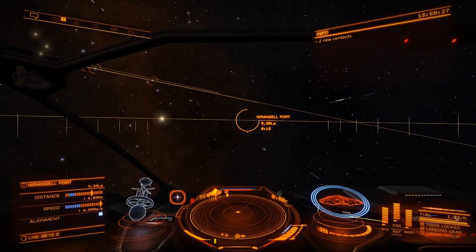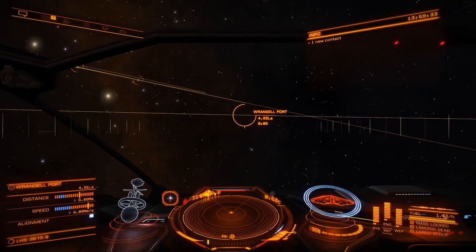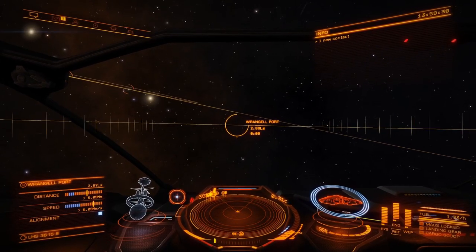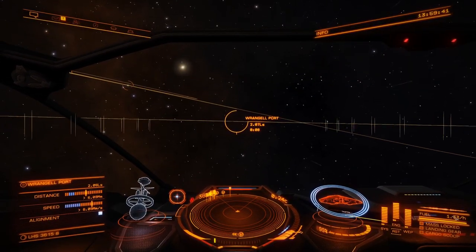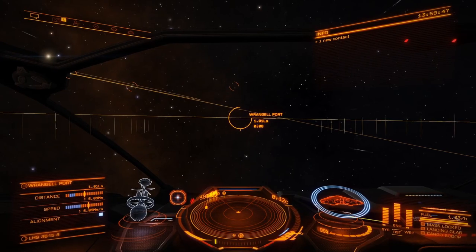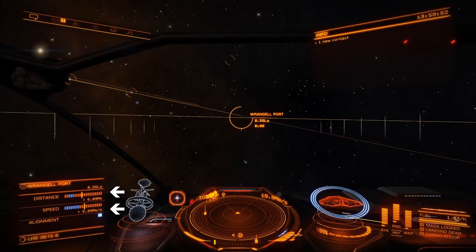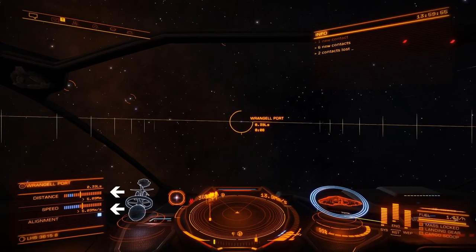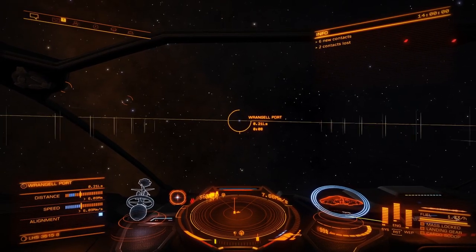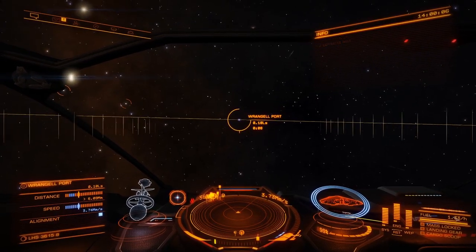If you leave it at 100% throttle it's going to overshoot the destination — that's when you do the loop of shame, basically passing your destination because you went too fast. I actually pulled back a little too quick and dropped to about 60%, got a bit anxious on the throttle. I've set it back to 75% and you can see now those two bars are slowly heading towards the blue area.